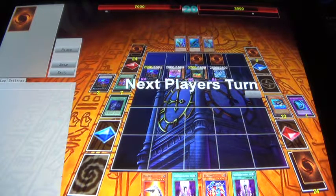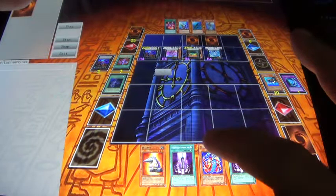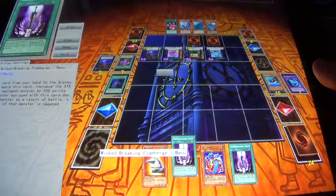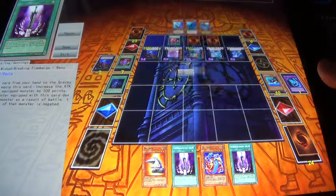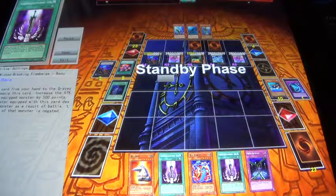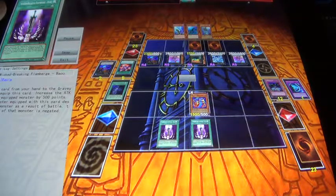And then I'm stocking up on attack power with Watt Cobra and then Wicked Breaking Flameburg Bayou. So I need one more — or any card. Equip, send, equip, send.